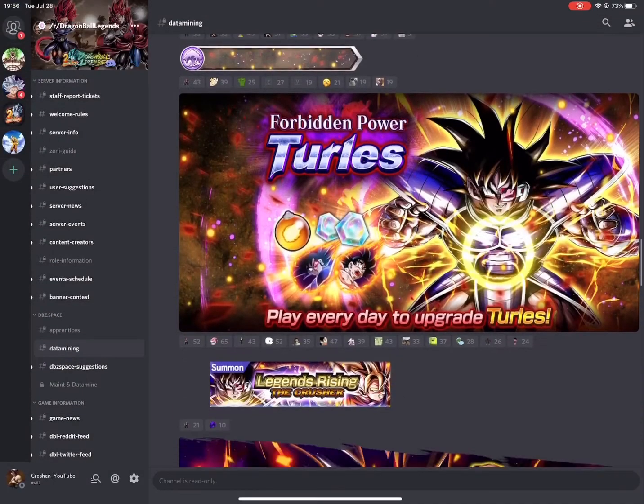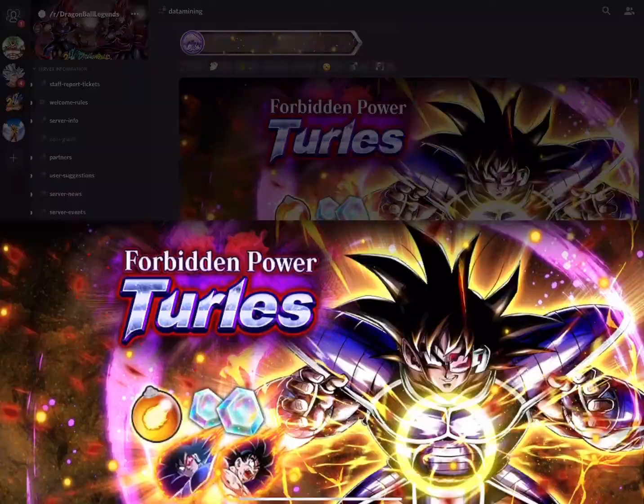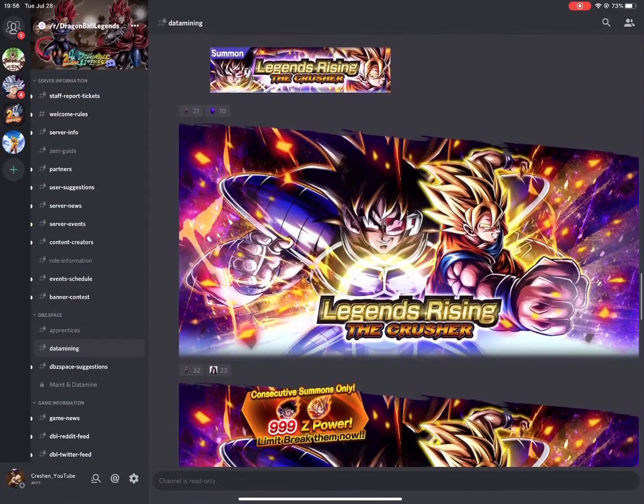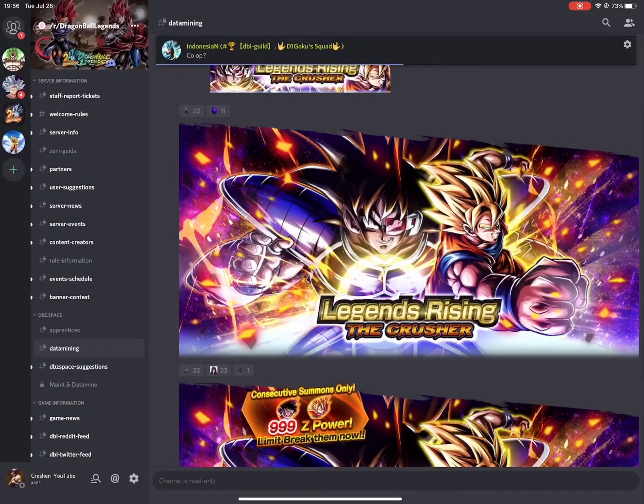Here's a title — I'm not sure what it's going to be for. And we have Forbidden Power: Turlis. Play every day to upgrade Turlis, and you'll be able to get old Turlis, Spirit Bomb Goku from that same movie, Multi Z Power, and Chrono Crystals. It's an event you'll be able to play once a day, like the Choice Battle.